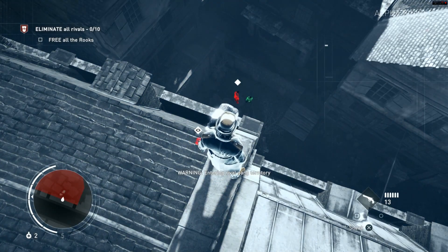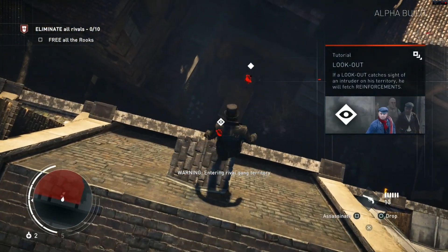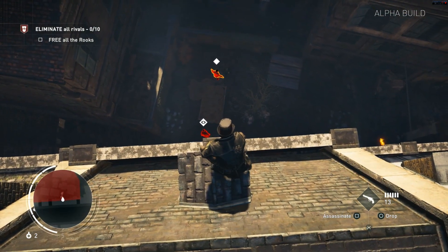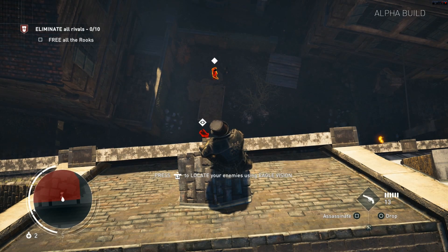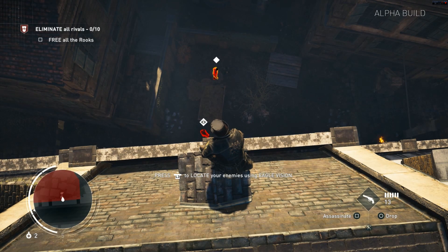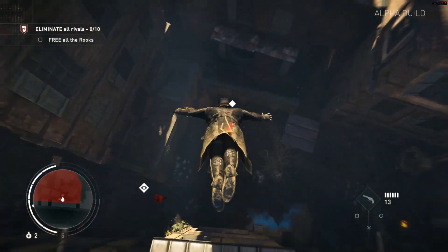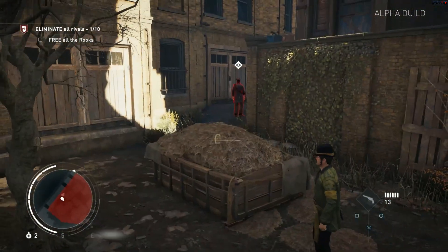How do I feel about the characters? The only character I got to control was Jacob, who plays definitely more like a brawler character. He's got his little top hat on and all that, but the only time he ever goes into his Assassin's Creed kind of mode is when you're in stealth. Then he'll flip up his hat and you'll actually be able to go stealthy.